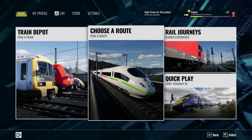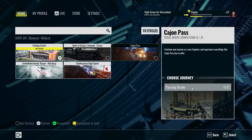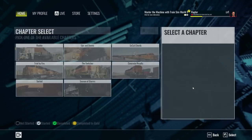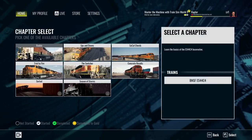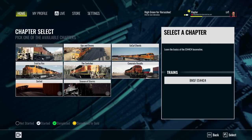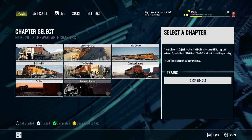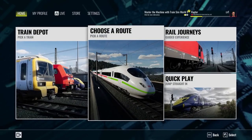Choose a Route and Rail Journeys are two different experiences to keep in mind. If you pick the Cajun Pass, for example, you can get a goal like a passing grade, which is more about learning the route — things like being a rookie that help you learn the train and the route. There's also more difficult challenges like Seasons of Storms, literally hauling stuff in the black of night with giant storms going on. And that's just the main menu of the game.